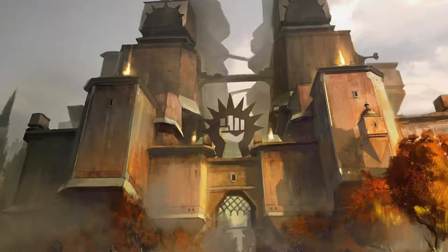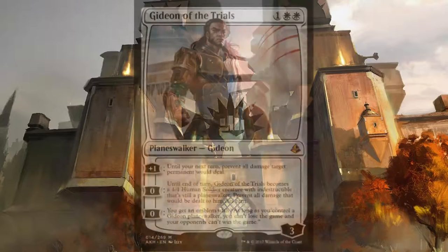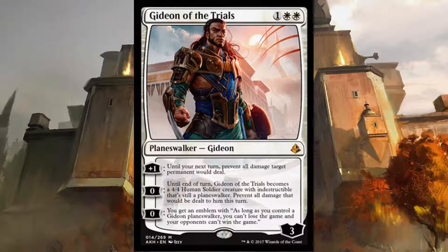Now let's talk about our win condition. One of two possible precursors is Gideon of the Trials, a planeswalker for two white and one. Gideon can create an emblem that prevents you from losing the game as long as a Gideon planeswalker is on the battlefield. This zero ability is the primary ability you are going to need. Additionally, you can plus one it to prevent all damage from a permanent until your next turn, or as a second zero ability, turn it into a 4/4 human with Indestructible until end of turn.